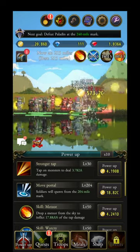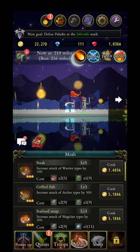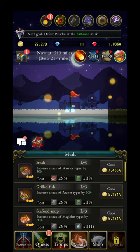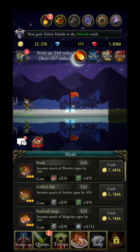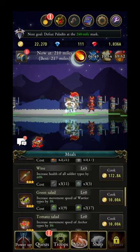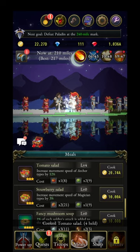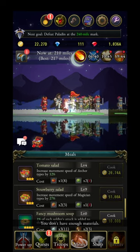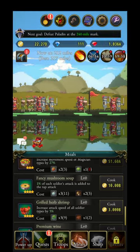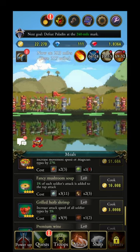Eventually you'll encounter a boss you cannot kill — you'll need to do upgrades to move forward. In the mill section, note that mills reset every time you start a new run. The most important mill upgrade is the wine part, which increases health for all soldier types — upgrade that first. Then upgrade speed, because troops left behind won't support your front-line heroes.